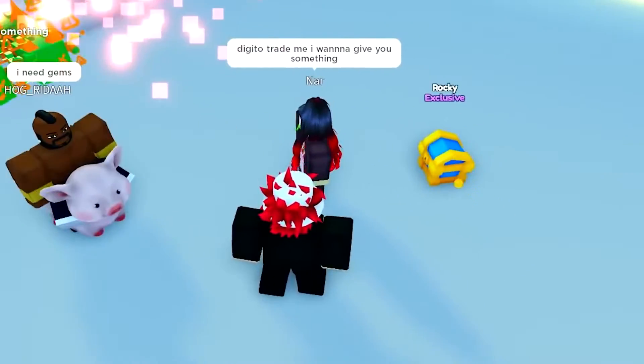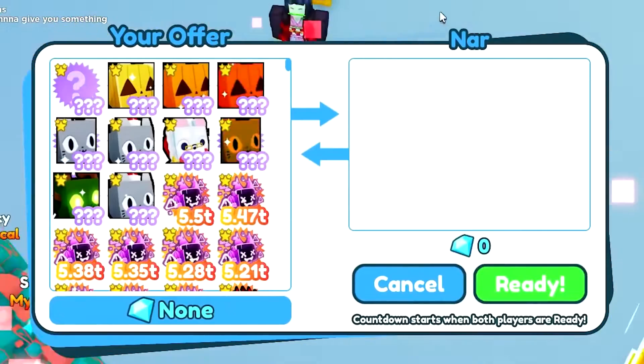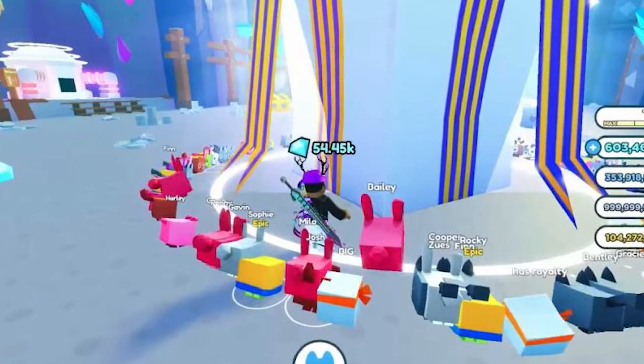Players are also constantly searching for those pets which will make them earn more coins at a faster rate. Players start the game with one of the base pets, which includes either a dog, cat, or even a bunny.